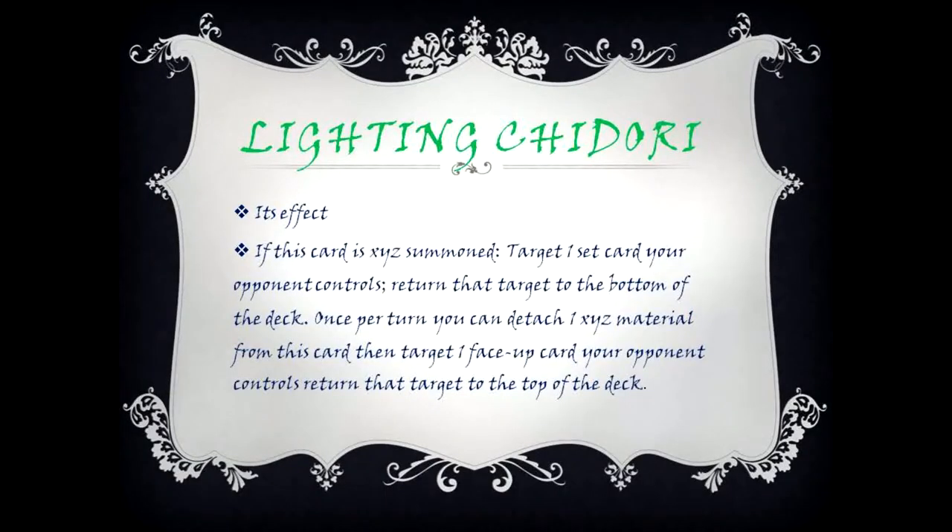Lightning Chidori. Its effect: if this card is XYZ Summoned, target one set card your opponent controls and return that target to the bottom of the deck. Once per turn, you can detach one XYZ material from this card, then target one face-up card your opponent controls and return that target to the top of the deck.